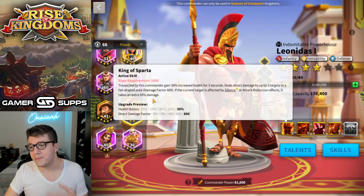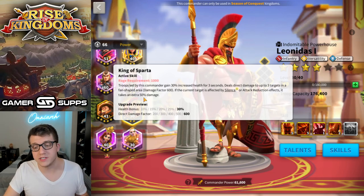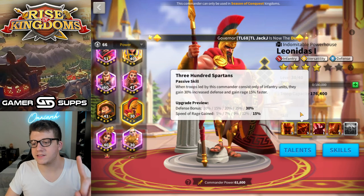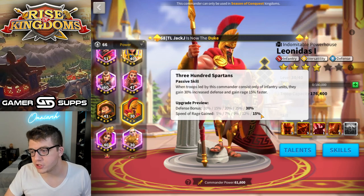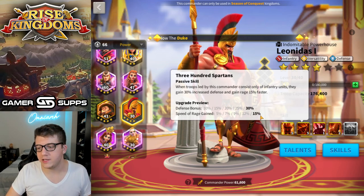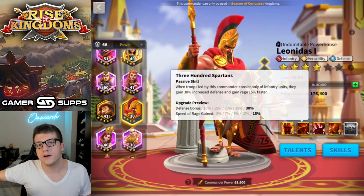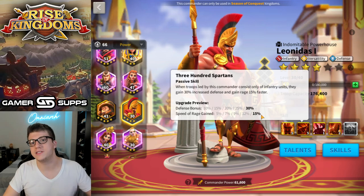I actually don't know — and maybe this is my own fault, but it isn't very clear — does the target take 50% increased damage for all three seconds, or do they take 50% increased damage factor from Leonidas's active skill only? That's a huge difference. If you guys know the answer, comment down below. Leo's second skill gives 30% increased defense when full of infantry units and you gain an extra 15% rage, which is nice. But you need to generate rage fast enough to actually reduce the turns between skills — that's the only point where you see the benefit of this, and it's difficult to measure.